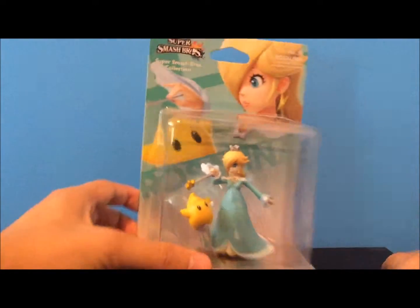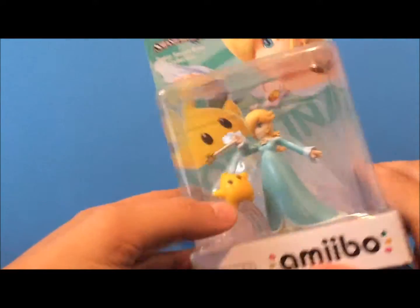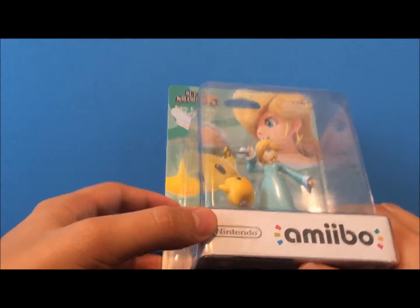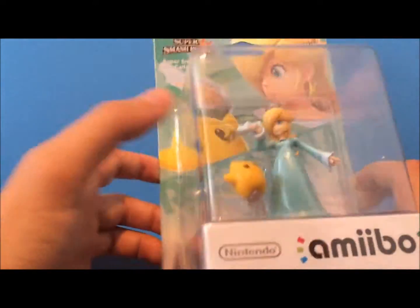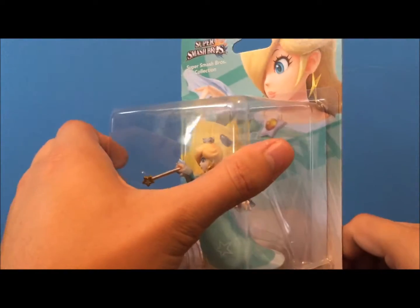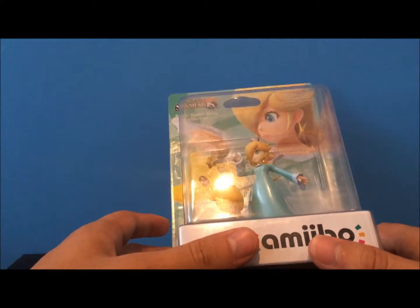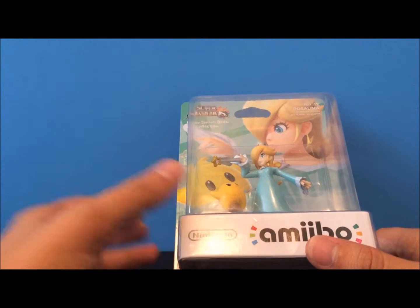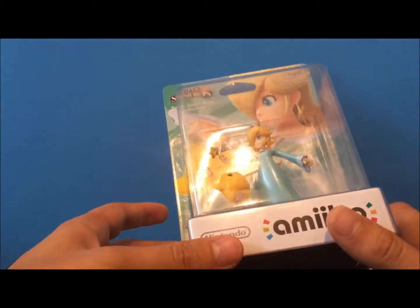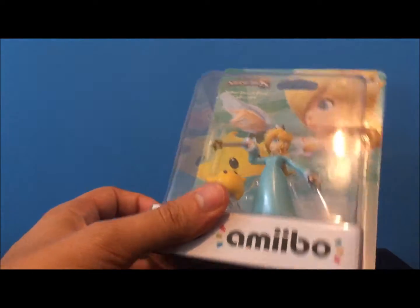Greetings everyone, I'm Prince B coming at you once again with more Amiibo unboxing. Today we have the lovely Cosmic Princess Rosalina. I don't know if it's ever established if she's actually a princess or not, but she's got a crown, so we're going to call her Princess. I've been on a space kick for a while without even noticing — I did the Kirby series Amiibo, then some Steven Universe figures unboxing, and then last week we had Samus, so let's just keep the space kick rolling and go with Rosalina.